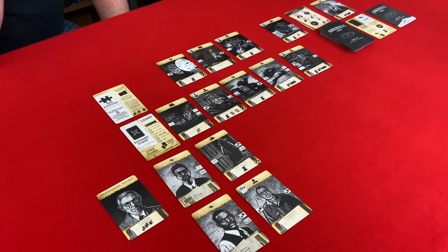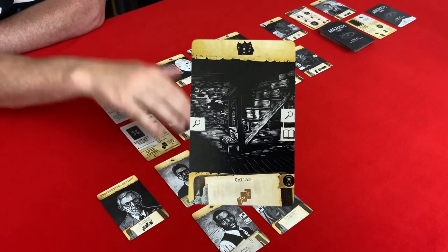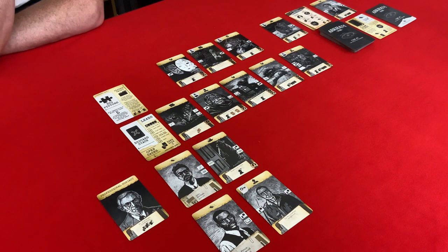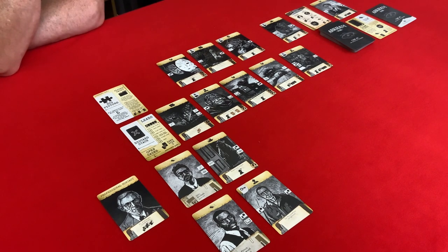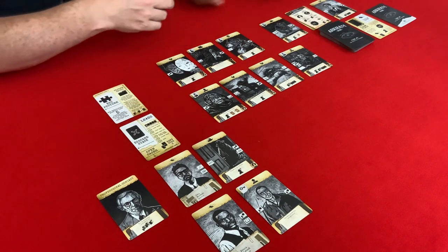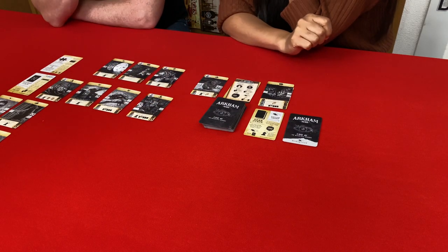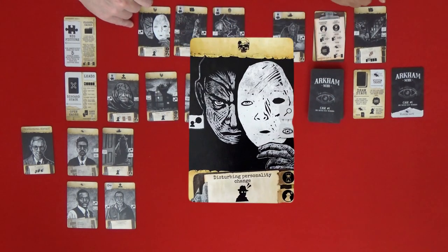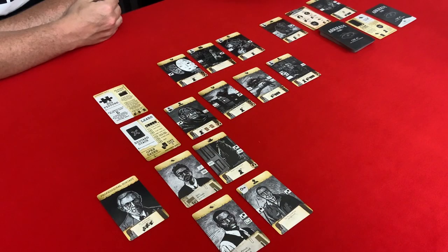The next card is a location — the Seller. It has a collection token on the right so we can't play it to either open case. If we discard it, it goes to the time penalty. We check our hand — they all have time penalties except one that we want to keep. So our only choice is to discard it. That's two in the time penalty now. We can play a card from our hand, but nothing works at the moment. We'll discard and pass.